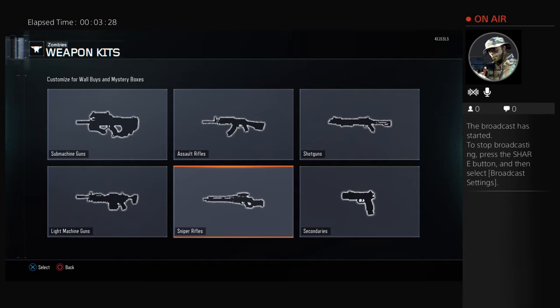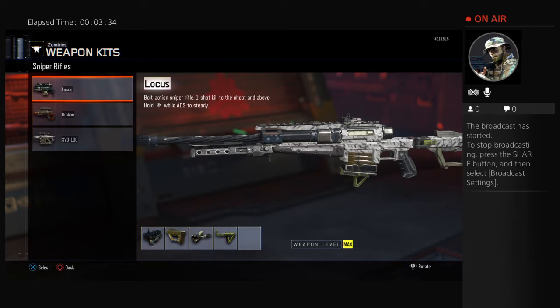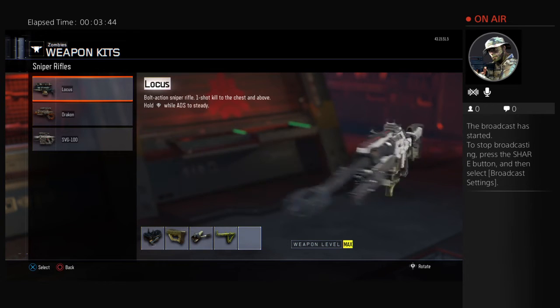We went over the secondaries, and now we move on to the snipers. This is the Locust Sniper. All these snipers are in the mystery box, just to let you know. This Locust is really detailed, high-powered for headshots and body shots. Really good when pack-a-punched. I customized it a little bit.